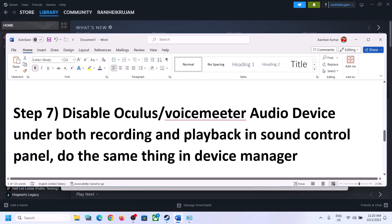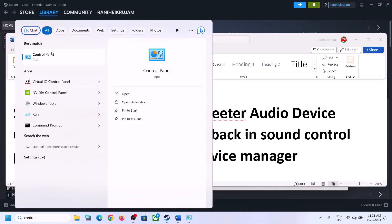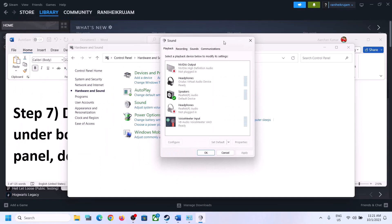The next step is to disable any other audio devices enabled in Playback. Open Sound Control Panel again via Control Panel, Hardware and Sound, then Sound. You can see there are many audio devices listed — make sure you only enable the speaker you want to use. In my case it's Realtek audio.